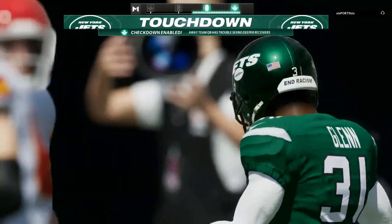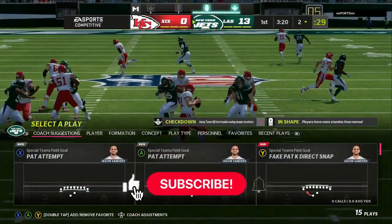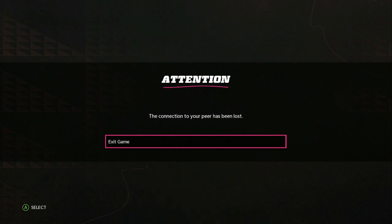If you enjoyed it, drop a like on the video for this free defensive tip. Blitz all linebackers — right D-pad, blitz all — and make adjustments behind it. If you want the full breakdown with three different defenses that I use, get the ebook.